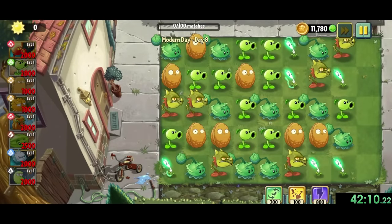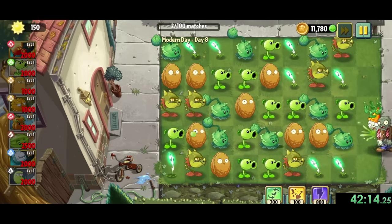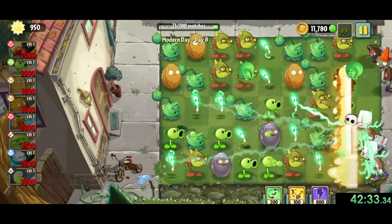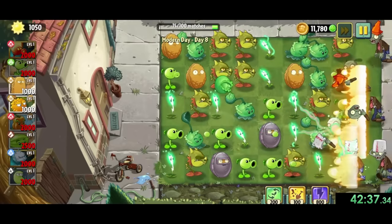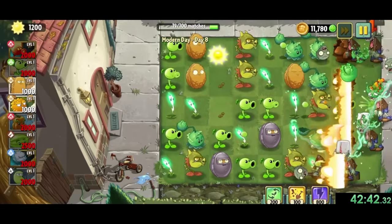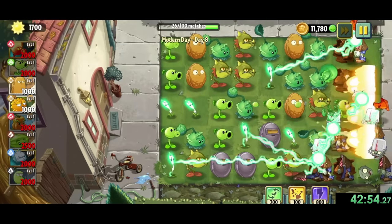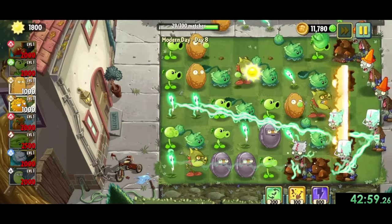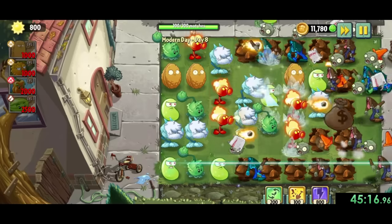After that, it's time for a break from the tough stuff, since we get our first matching minigame. For modern day 8, we need to match 3 or more of the same plant and get a total of 100 matches. For every match we get, we'll also get some sun to upgrade our plants to stop zombies from eating them, since once a plant gets eaten we can no longer use that space for matching. The only real strategy is to look for matches of 4 plants, which counts as 2 matches, or 5 plants which counts for 3.